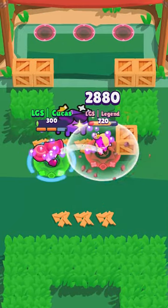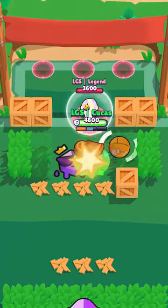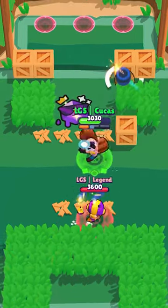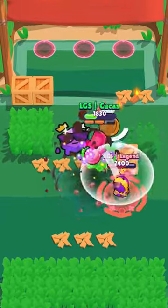The damage gear would work for Dino as he already does a lot of damage, and the shield gear since Dino doesn't have a lot of health. There's no point for the speed gear as Dino is usually behind walls and wouldn't get as much value as it does for most brawlers. So what is the best build for Dino?